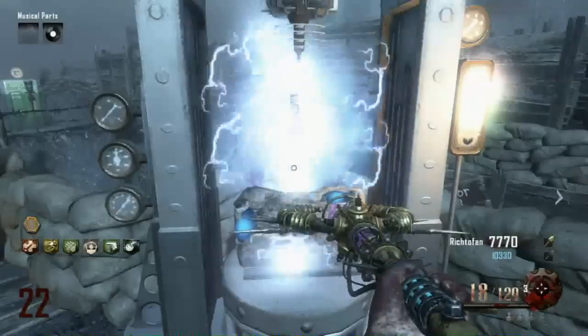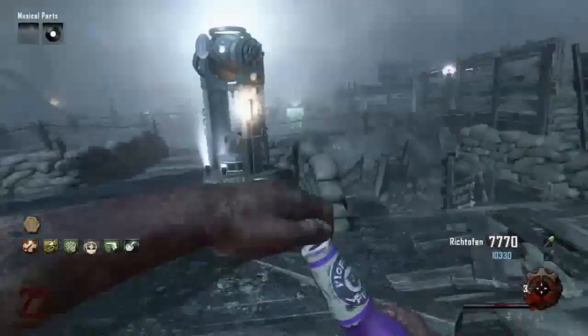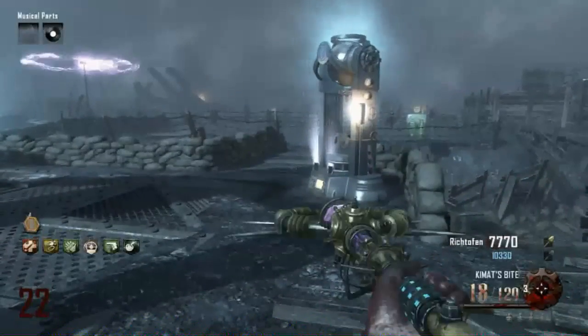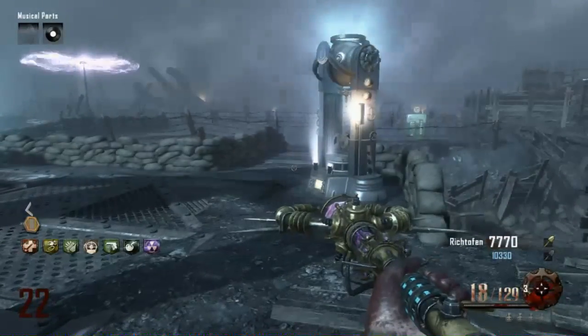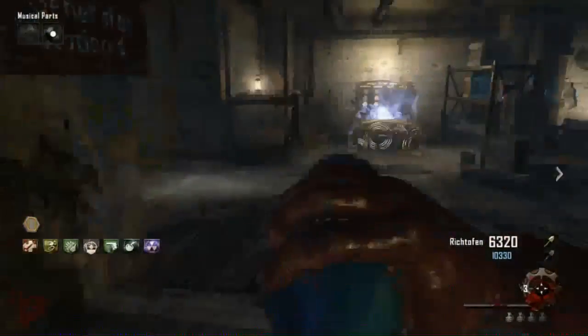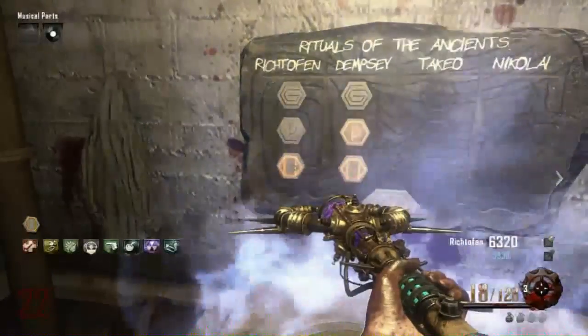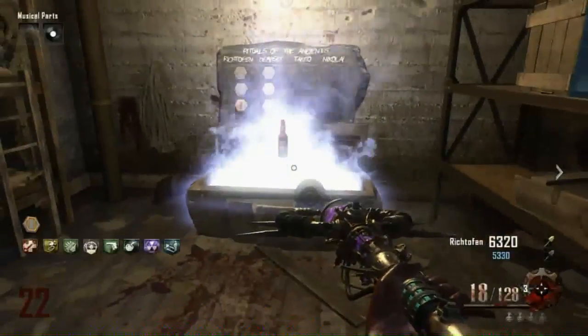So just to recap: getting the golden perk bottle basically just gets you an empty perk slot — it allows you to have an extra perk slot for each golden bottle you dig up. Once you have done this, you should buy all the perks on the map and then start using the Wonder Fizz machine until you have all 8 perks, excluding double tap.